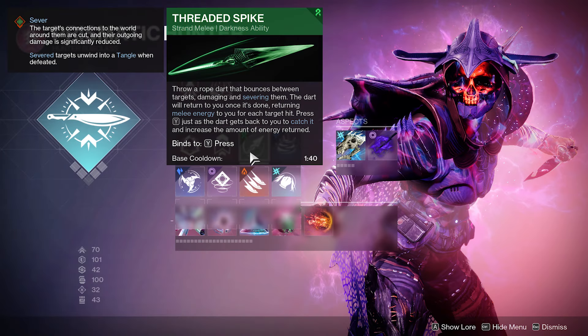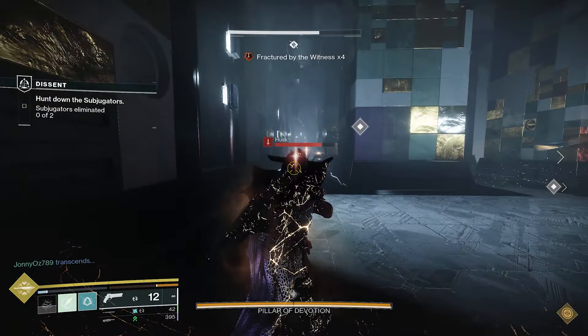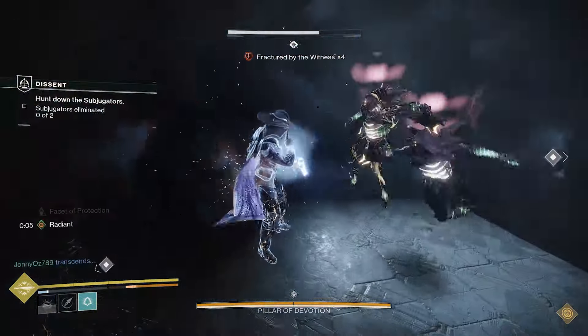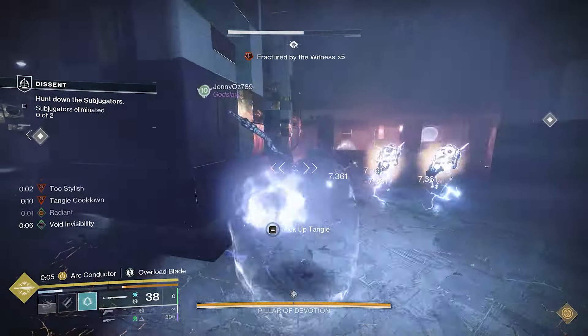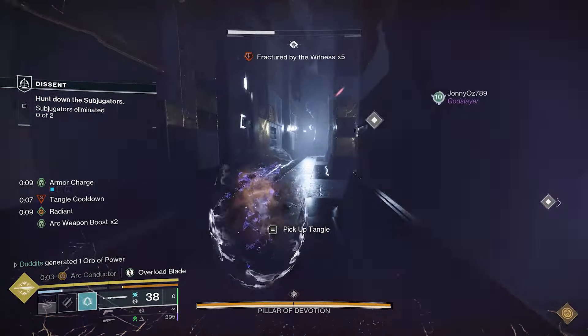Threaded Spike is another melee I like to run. Throw a rope that bounces between targets, damaging and severing them, and the dart will return to you. So it severs as well. This is just another way to proc your Stylish Executioner. They're severed and you'll just go invisible at will with the dustfield grenade and the Threaded Spike.